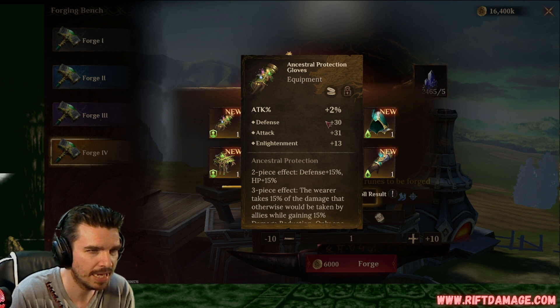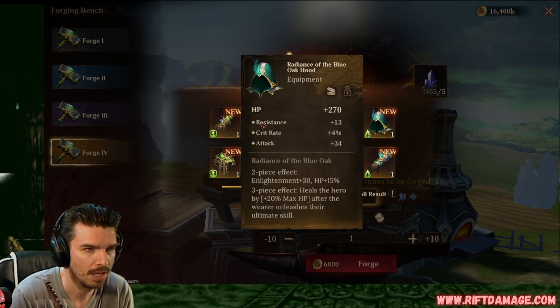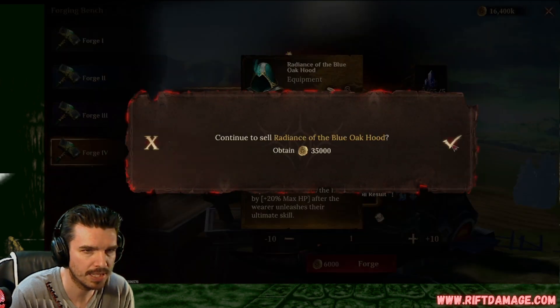Attack percentage, defense, attack, and enlightenment. I need the attack percentage right now. So we'll keep it. Maybe it'll roll into enlightenment. Crit rate's really good. Flat attack, crit damage. Hopefully we quad roll into crit damage and get lucky. Flat HP, resistance, crit rate, flat attack. We can sell.